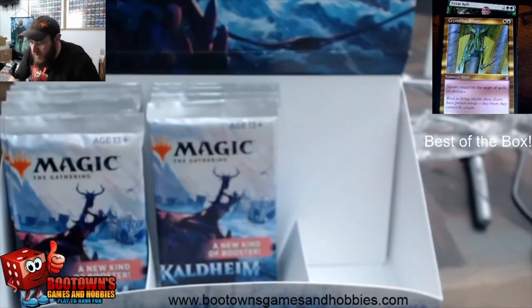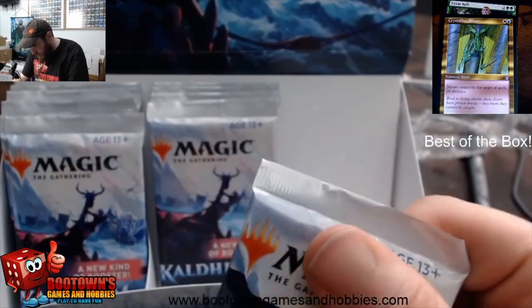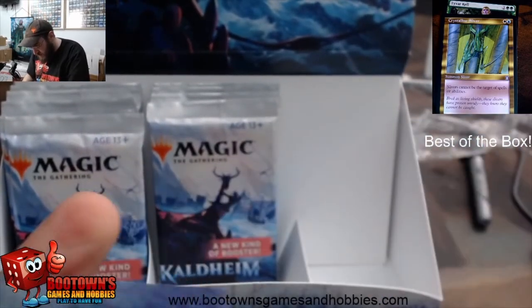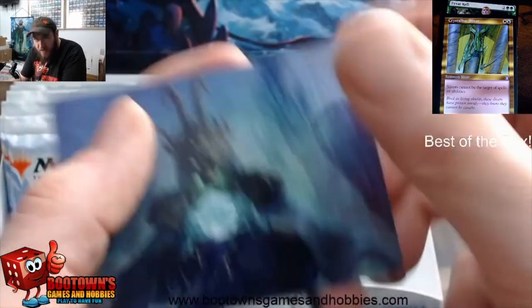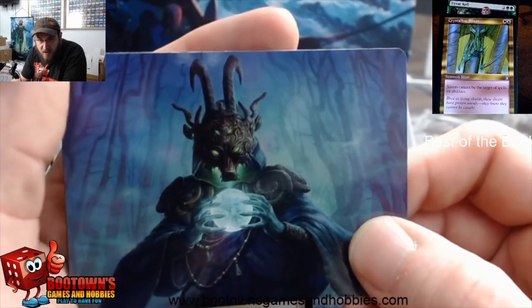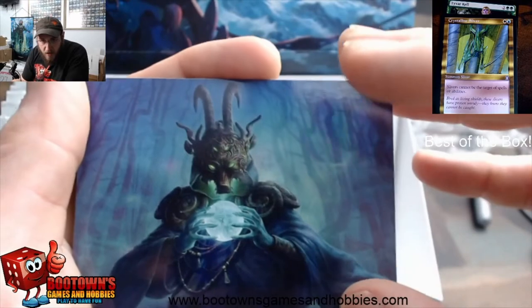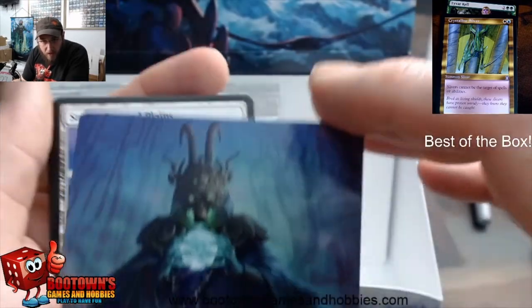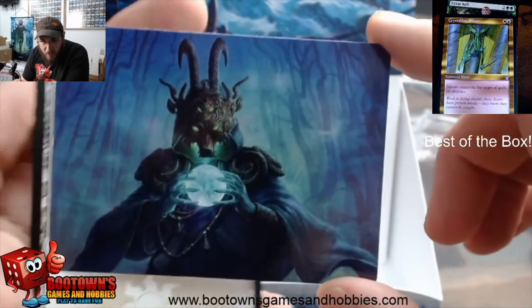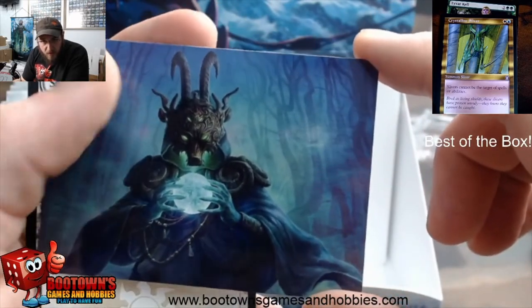Almost done — we got ten more to go including this one. This one is one of the shapeshifters, I love the masks on the shapeshifters. You can definitely see it a lot better in this art card — look at that. I think that's Mask Vandal, the one that destroys an enchantment. I think this destroys an artifact or enchantment an opponent controls — it's really good. It's a beautiful mask.